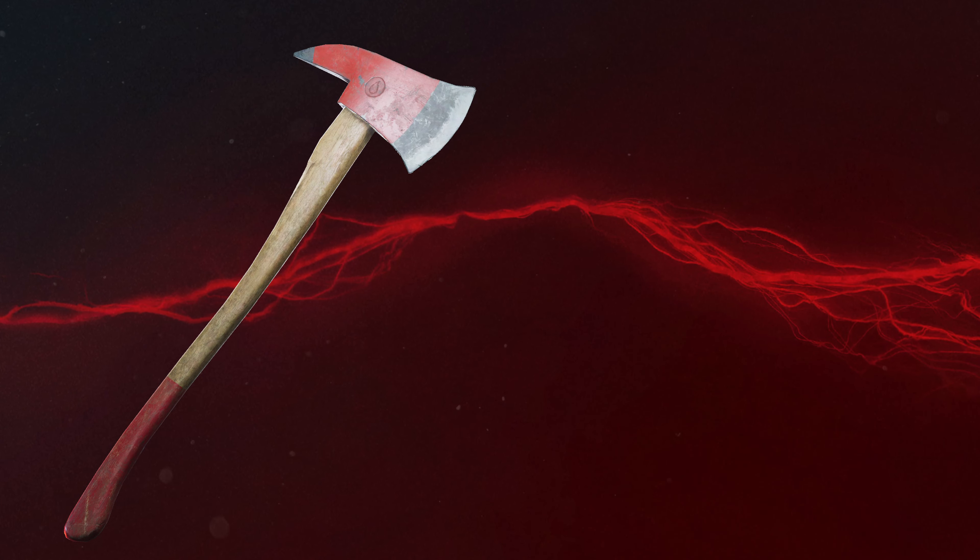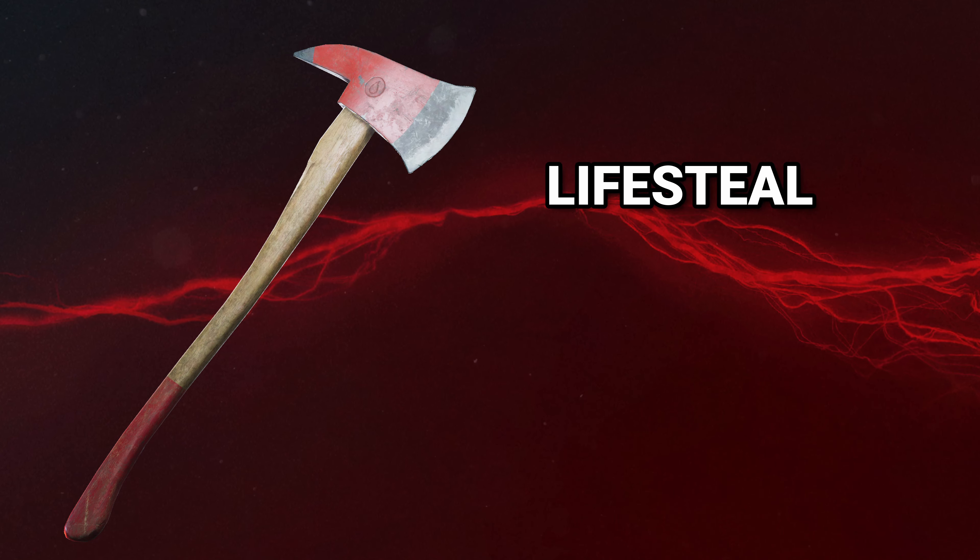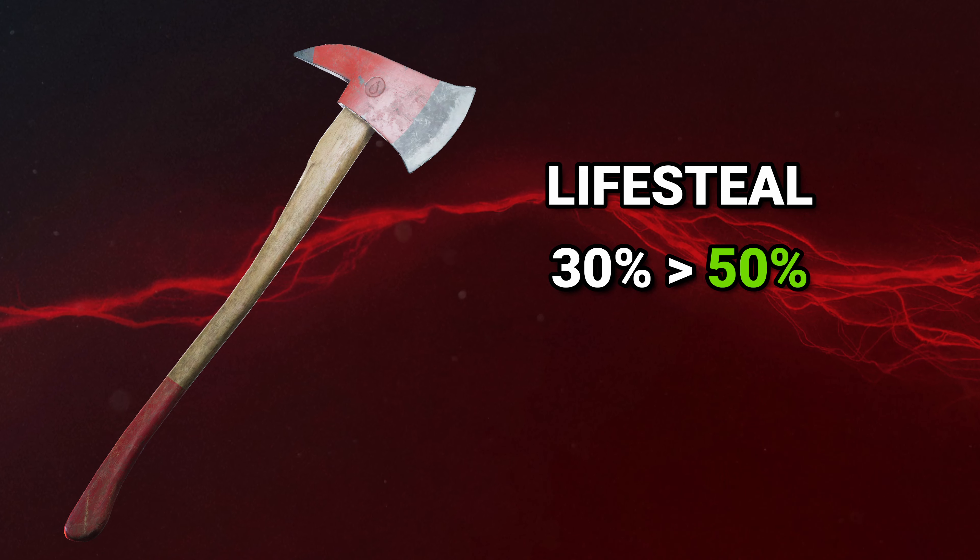The Fire Axe damage was decreased from 80 to 70 for the same reasons, and the lifesteal on all melee damage has been reverted to the previous 50% to help keep melee a viable weapon choice.